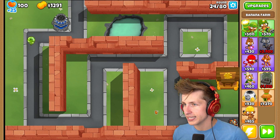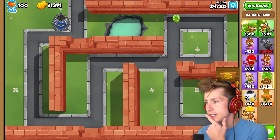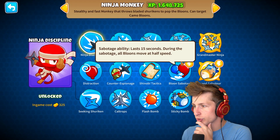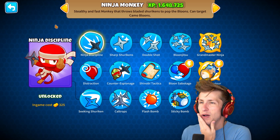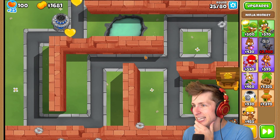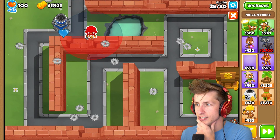We can't hit camo balloons right now, so that is a problem. What does the ninja - there's Balloon Sabotage. What is Balloon Sabotage gonna do? It's $5,000. Let's get Balloon Sabotage. I really, really want to find out what that's gonna do.